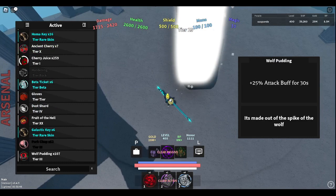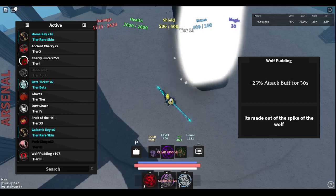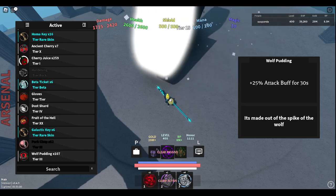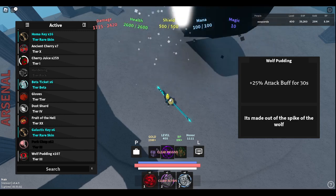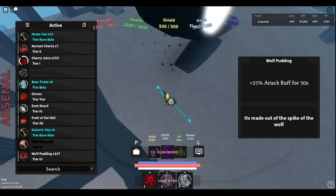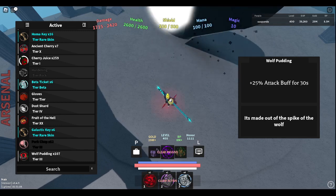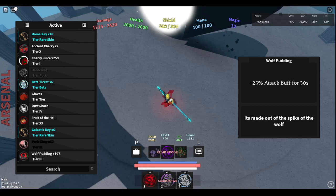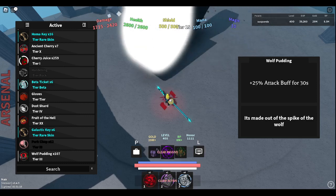I wonder what's happening in the Critical Legends Discord right now. An hour ago it said the Blood and Balloon amplified my Chaos, and Chaos Heart has more HP. That's the end of this video.